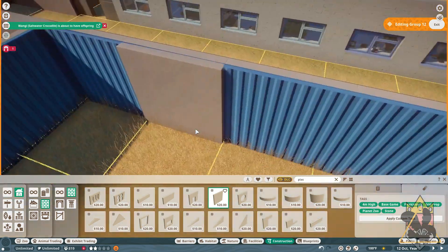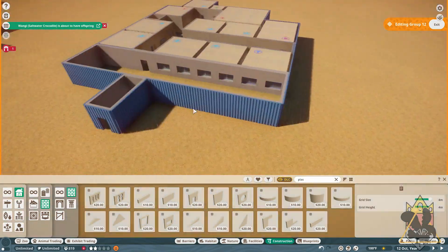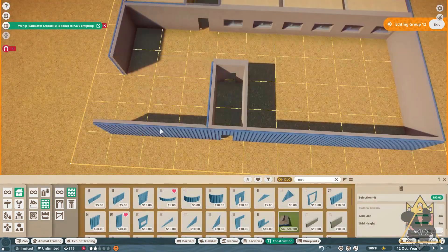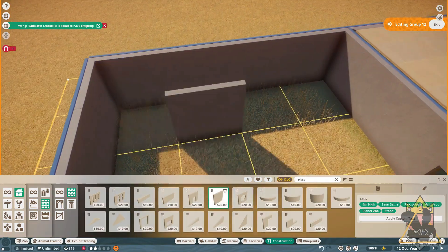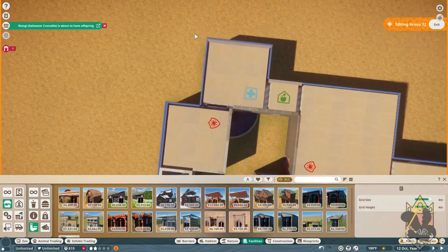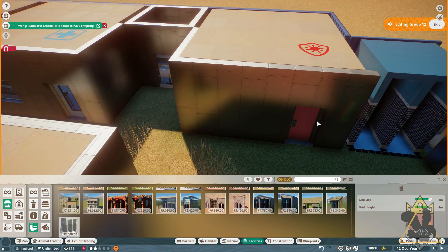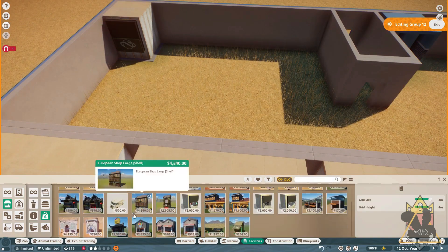I thought it was kind of cramped in the viewing area, so I decided to move everything back a little — that way guests have more room to see. Also adding an employee bathroom and a little cafeteria area.